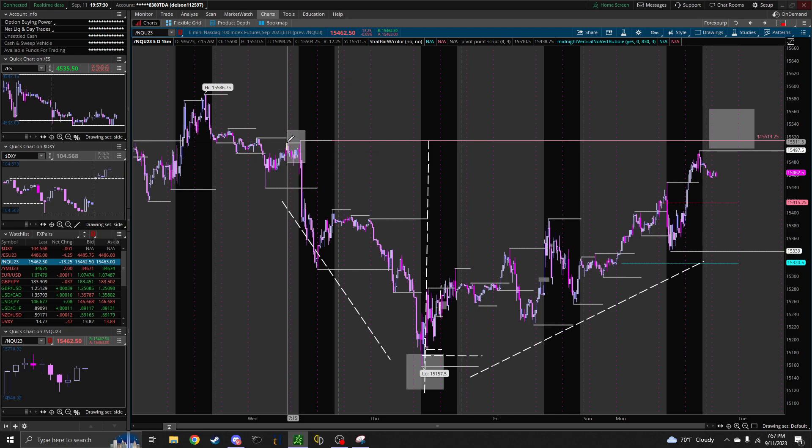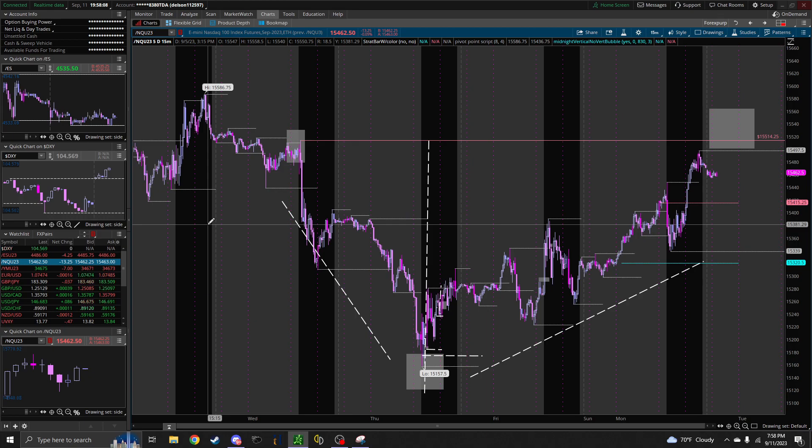Can you explain what a PD array is? I know an order block, a fair value gap, a BISI, and a SIBI, but what exactly am I looking for? All of those things you said are PD arrays — it's all a family. There's more I'll show you eventually, but those are the basic ones: order block, fair value gap, and the breakers.